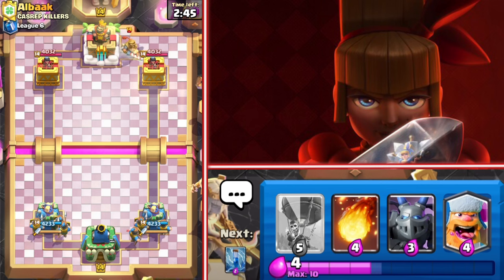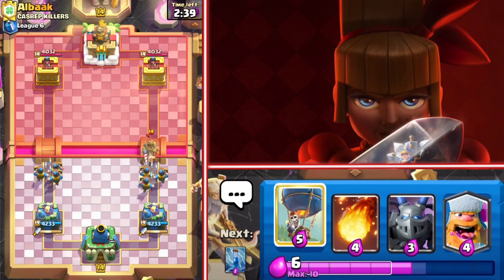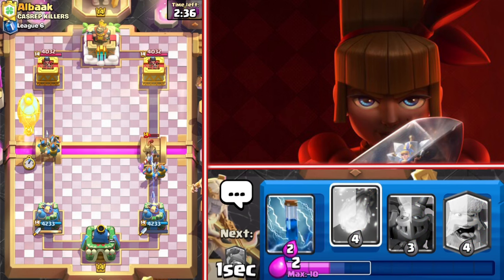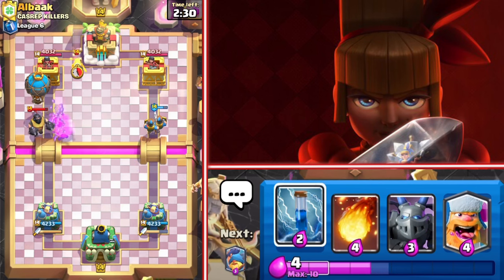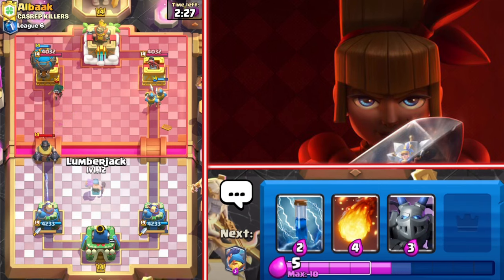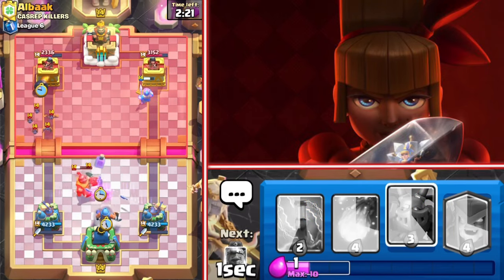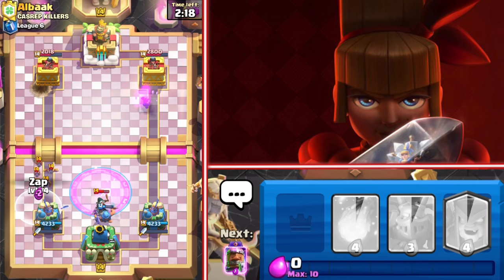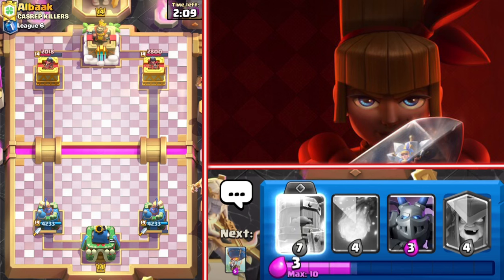The recruits should hopefully get eaten alive by the dagger ditches on the right-hand side. We don't always have to place the lumberjack in front of the balloon — sometimes it's just better to go with a naked balloon. The recruits are going to do a really great job tanking for the balloon. Now we are having a big trouble — I'll wait till that mega knight jumps and then go with the lumberjack so the other tower attacks as well. Using the fisherman to pull everything into the middle. That bandit almost activated the king tower — really flawless defense, we took zero damage.